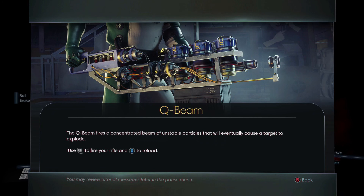Hey guys, Steve from Steviver here with a quick video showing you how to get the Q-Beam weapon inside Prey. You'll have to go through the story far enough to the point where you can go outside the Talos 1 space station.